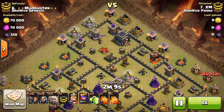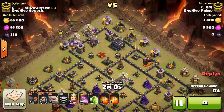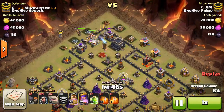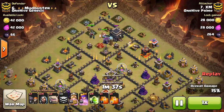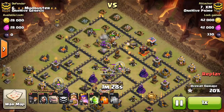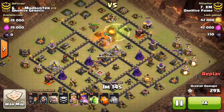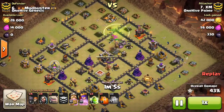XM starts up top with three golems — one from the CC and two of his own — backed up immediately with wizards, clearing trash and creating a funnel for his heroes. He drops the queen, drops wall breakers, busts in, and drops the king. He has a lot of tanks out front so nothing is taking too much damage. He drops a jump so the big group moves into the next compartment, keeping them together rather than splitting up. Double poison takes out the CC dragon quickly with the wizards and queen all dumping damage.